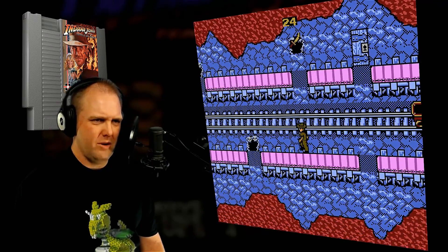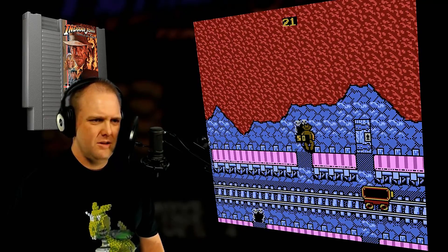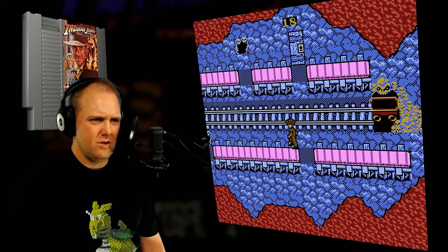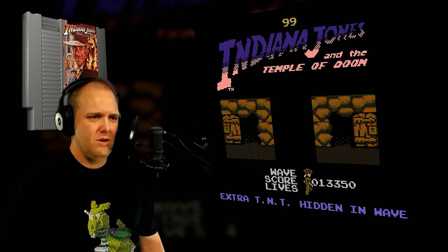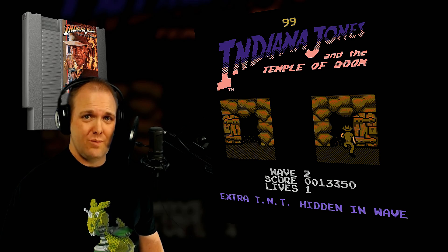No, no, no - I wanna get back up there. Can I get back up there, please? Jump. Jump down. Let's go through that door. And jump. I have a key. So, I'm on wave two. I think there's engraved TNT hidden in the wave. I believe that was the first level - first wave.